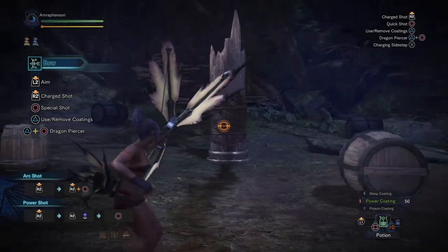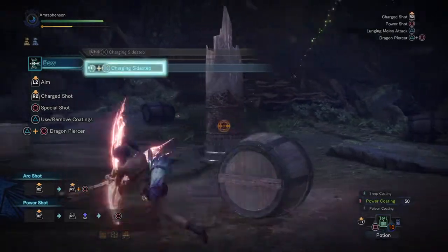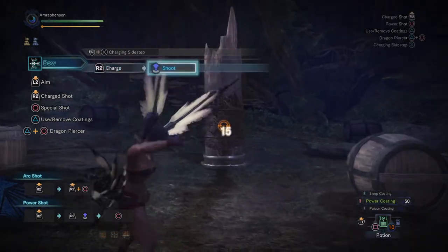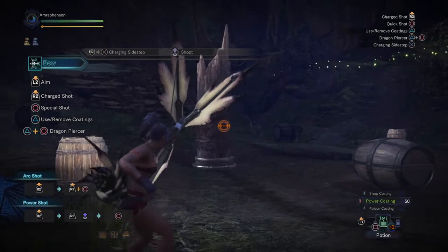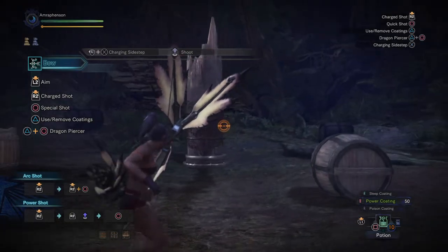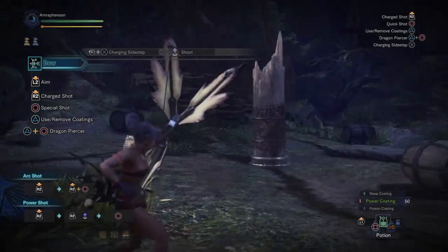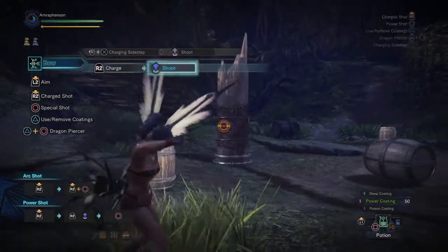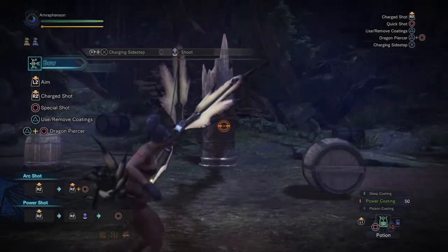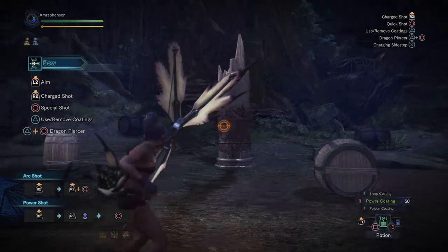Let's go into the sidesteps. While you're aiming, press any direction and X — by default it will go forward to the charging sidestep. When you do a charging sidestep, you will automatically level up your shot. So if I shoot once, charge slide, then shoot again, my next shot will automatically level up. So: one, charge slide, shot — three arrows. The charge slide is useful; it lets you reposition very aggressively and at the same time still get your shots off, rather than having to give up your shot by rolling like you would in previous games.